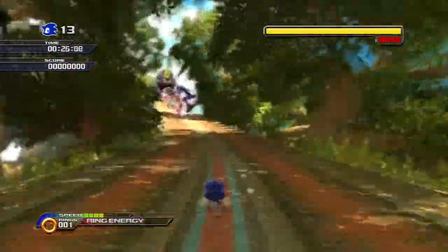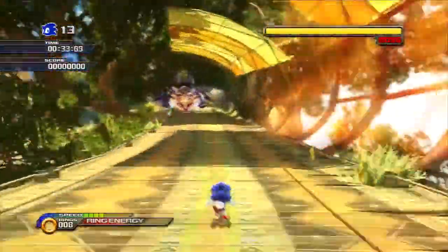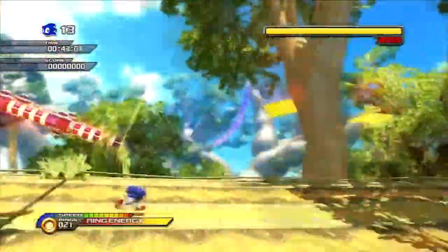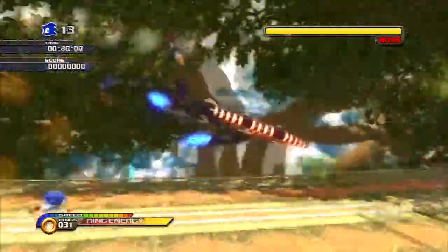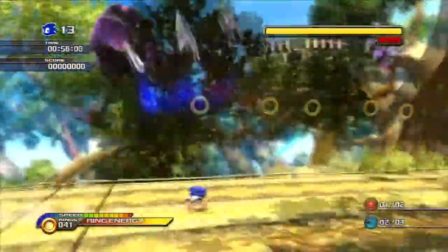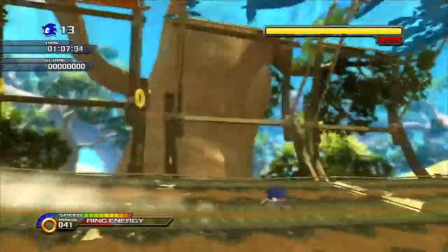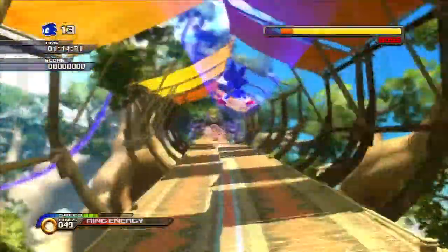To beat the Egg Beetle, you have to wait until the pincers up front spread apart and the cockpit is revealed in order to attack. You can either use the dash feature to dash into the cockpit, or you can use the homing attack. I think the homing attack does more damage, but with the dash you're able to land more hits overall — especially when your ring energy meter is up high, because once you hit him, he goes flying back and the cockpit stays revealed a little longer, letting you get a second shot. Then there are 2D sections where he drops bombs and tries to pinch you.